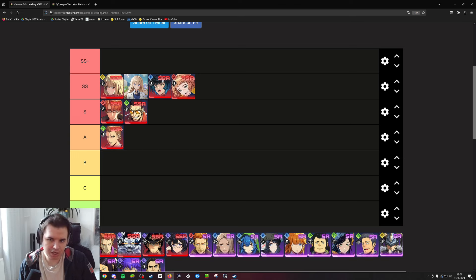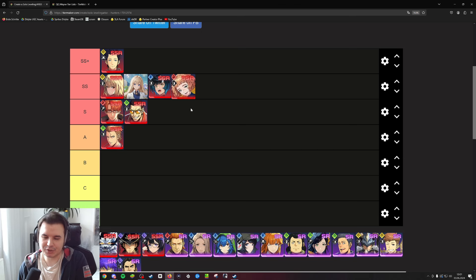Now you might think — okay double SS and Char and Alicia are the best two units, so why is there actually a double SS plus tier? Who is in there? When we talk about double SS plus it's Min. You'd be like why is Min so high, why is he better than everybody else? Objectively speaking he's by far the best unit in the entire game. No matter what team you see run, he's always in the party — you can replace any other hunter but Min is the character you always, 99.9% of the time, want to have in your party.